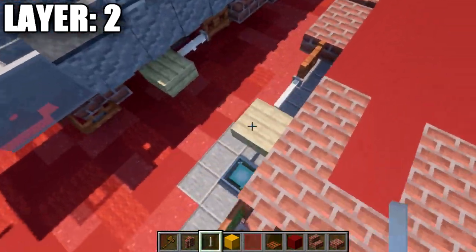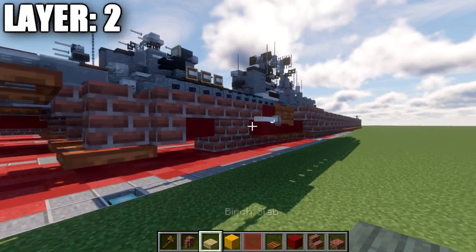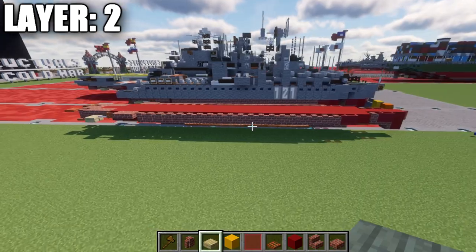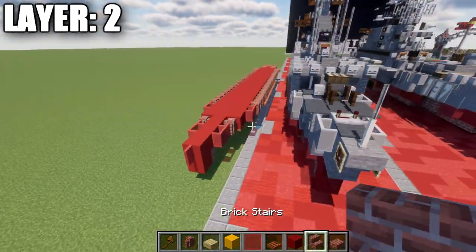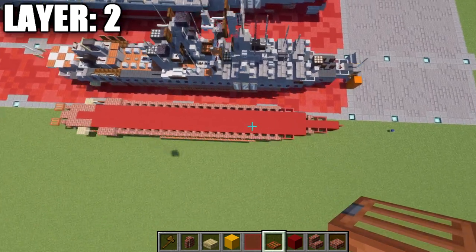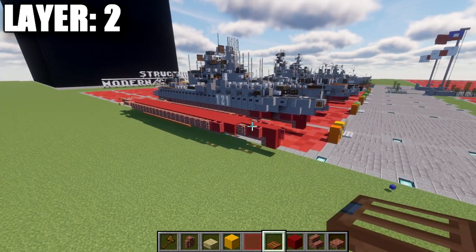An end rod, and then a birch wood slab, just like that. After that's all done, that right there basically completes layer 2. Take the same thing we did on the right side, flip it over to the left side, and this is what you should have for the top-down view. That's it for layer 2 — let's move on to layer 3.